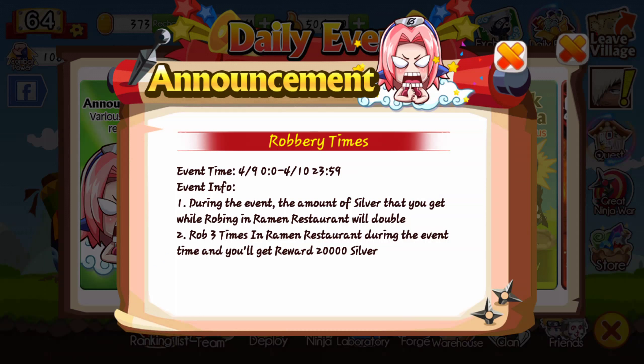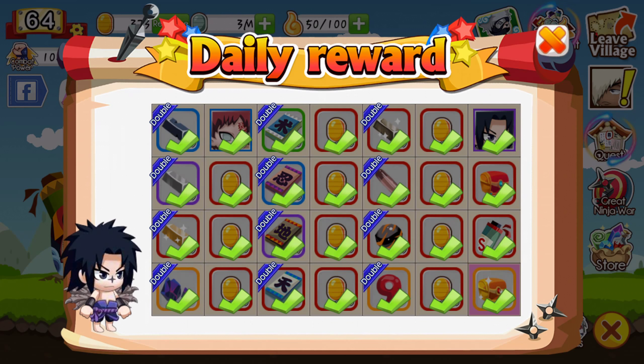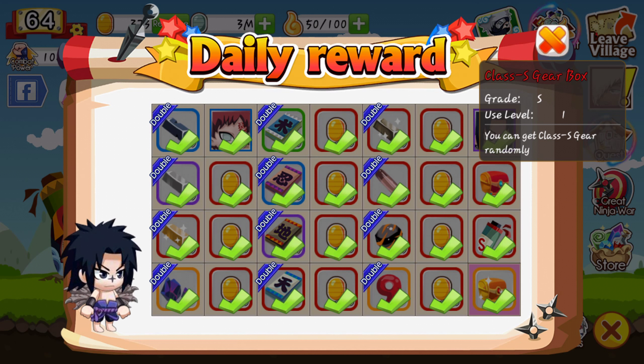Next is daily events. There's an announcement every day when you log in — daily reward. The good stuff doesn't come until about the second week: the class S gear box. That's the good stuff — you get good gear and all that.